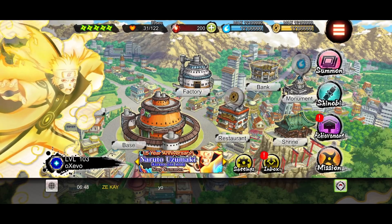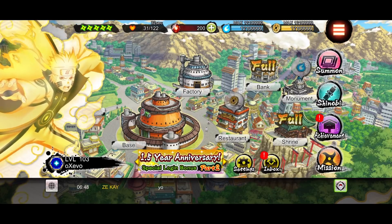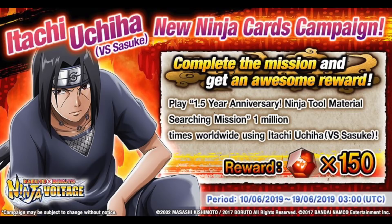Now I'm going to hop in to why my video is titled this. So if I go to the photo, you guys know the Ninja 2 mission that has come out — like when EMS Sasuke dropped. It's the same exact mission we have to do, but if we use Itachi version 2 — aka versus Sasuke Itachi — and if we deploy him 1 million times in that mission, we all get 150 Shinobytes. Now, it's not specified if you need the new kit or the old kit, because I don't really think they have a way to check that. So if you don't have Itachi's new kit, either way, please use Itachi version 2 regardless of what kit you have. Just use it — let's deploy him 1 million times, let's all get 150 Shinobytes.